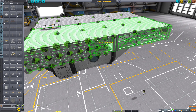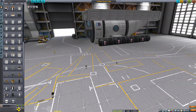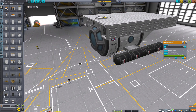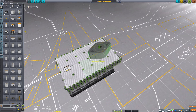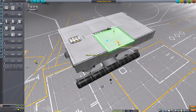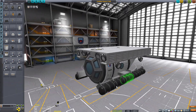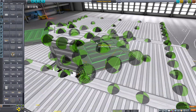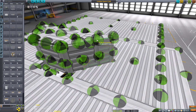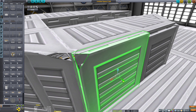Anyway, in stock Kerbal Space Program it's really hard to go deep sea diving, mostly because there's nothing down there and the stock ocean is unforgivable — it doesn't act like water at all. However, with the Scatterer mod the oceans become a lot more realistic. Combine that with the Parallax mod and you now have oceanic vegetation, which makes exploring the bottom of the ocean actually kind of cool.